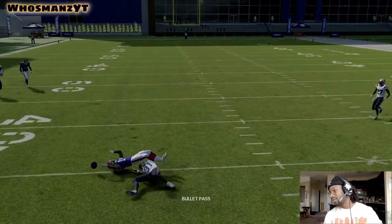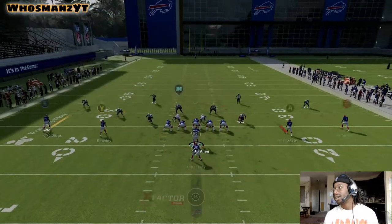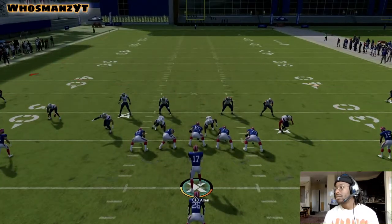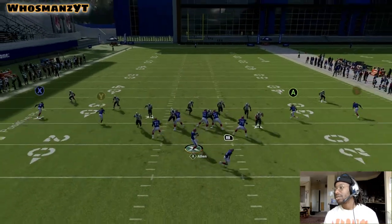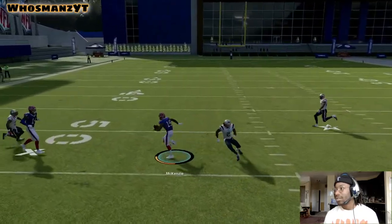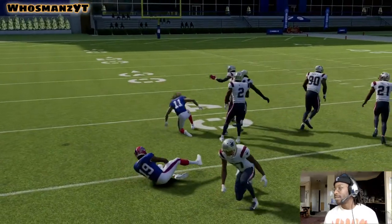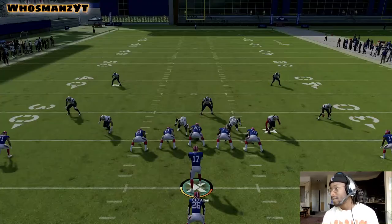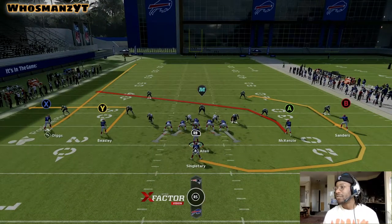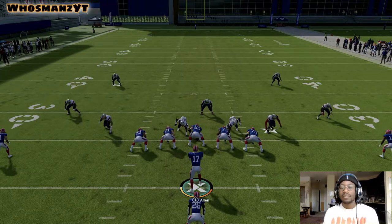They threw another blitz — the middle of the field is wide open. I'm going to hit the crosser. It looks like they're bringing the heat again. If you send the running back out and they're not usering the middle linebacker — say they're using the d-line — that is a benefit of keeping the back out on the route.